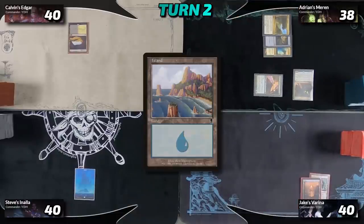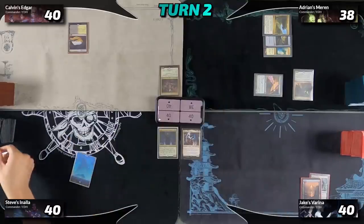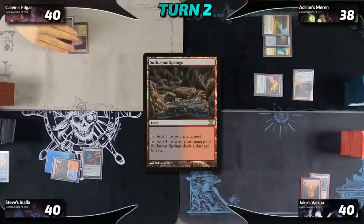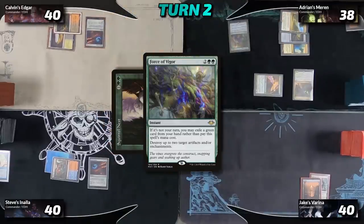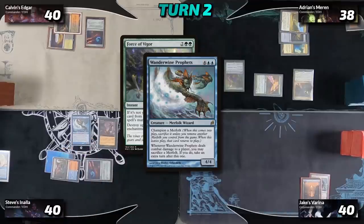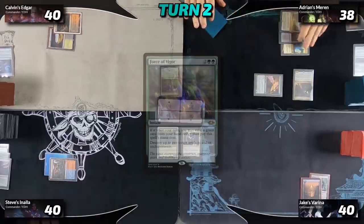We pass back to Jake who draws, deploys a Basic Island, and passes to Steve — but before he can, Steve casts Mystical Tutor to search for an Entomb and put it on top of his library. On Steve's turn he plays Sulphur Falls and casts Arcane Signet. Calvin draws, plays Sulphur Springs, and plays his own Arcane Signet. At end of turn I exile Squirrel's Nest and Force of Vigor, hitting both Arcane Signets. Steve responds by tapping for black to cast Entomb, searching for a Wanderwine Prophets. Everything resolves, the Arcane Signets go to the graveyard, and we pass to my turn.